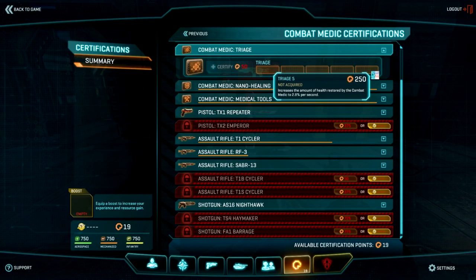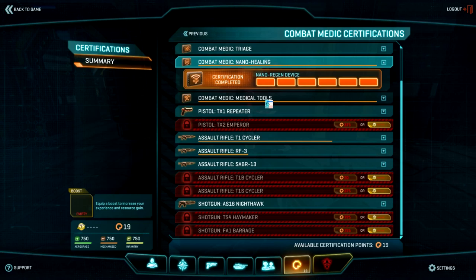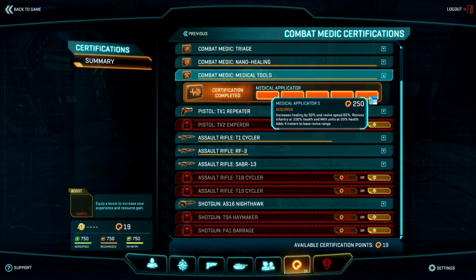Triage is kind of neat — it heals others in the vehicle passively when maxed out at 2.8%, and you don't have to do anything. So if you're in a full Sunderer or Galaxy, you can rake in some XP and help your team. The Nano Healing Device reduces the cooldown period if maxed out. And the Medical Tool increases healing by 50%, revive speed by 65%, revives infantry at full health and MAX units at 20% health, giving you a bigger range to revive from.